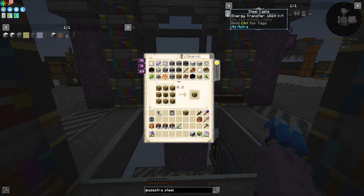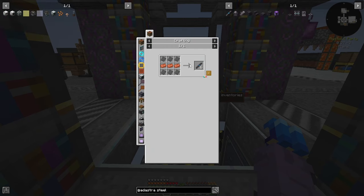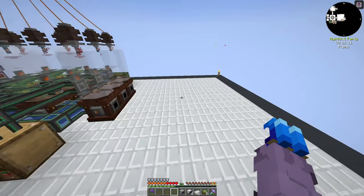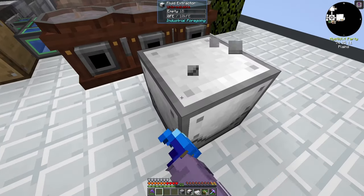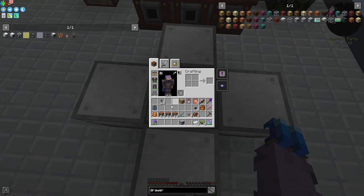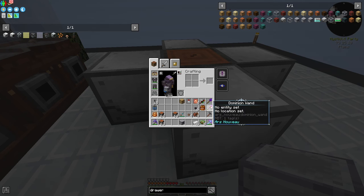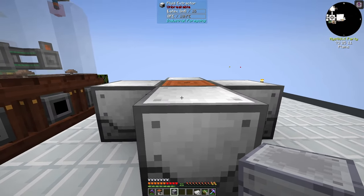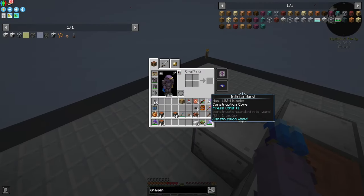I'll grab some steel and make some plates. Down in our farming area, we'll do four fluid extractors in a pattern so they all harvest a single block. I'll grab a fluid output from all of them with a pusher for latex to automatically push into the next component. I need fluid pipes to connect the rest — going down the middle and setting all of them to extract.